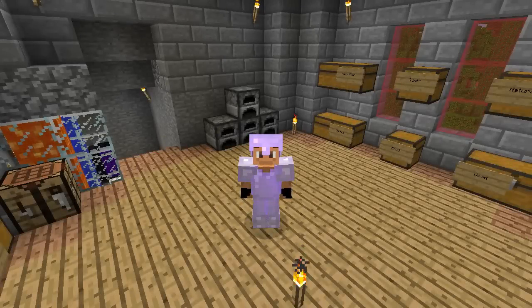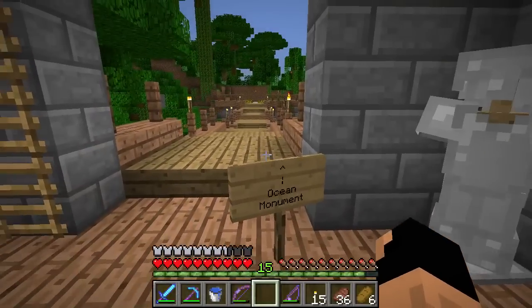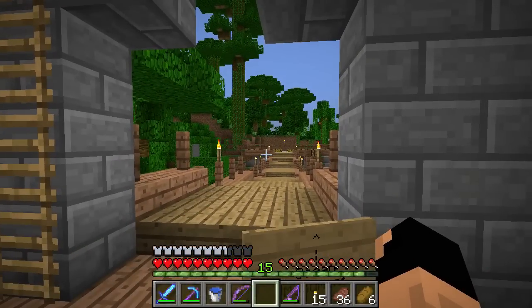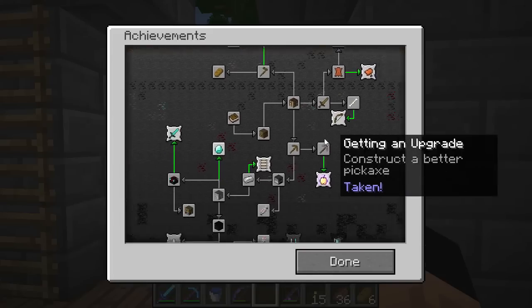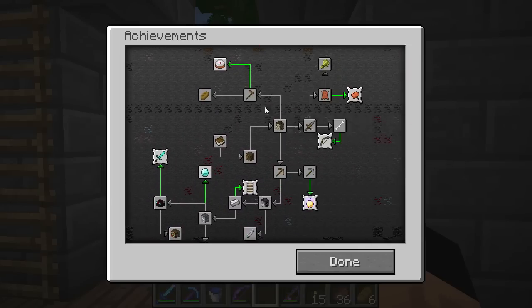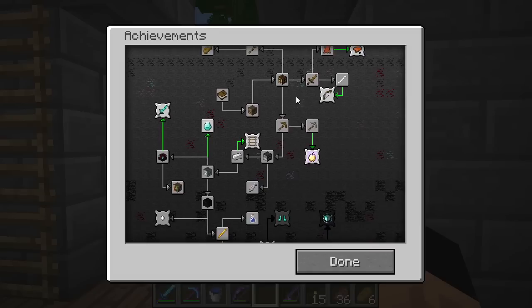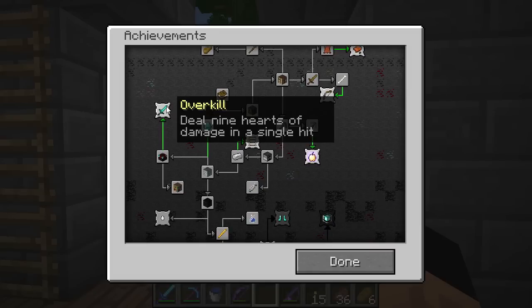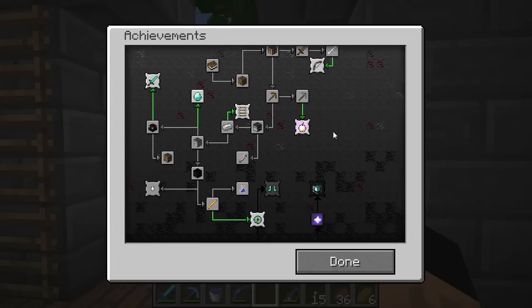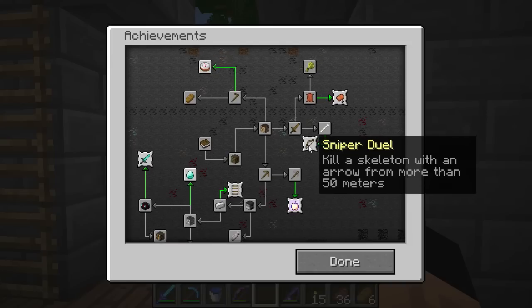Welcome to another episode of Back to Basics. Last episode we made some potions, and in this episode we're doing a bit more of that for a different cause. Last time we were building to go to our ocean monument; this time we're doing it to get a few achievements. Opening up the achievements list, we've obtained quite a few, but today I'd like to get cake, the 'Y' achievement, and overkill — deal nine hearts of damage in a single hit. We'll also try to get the sniper duel.